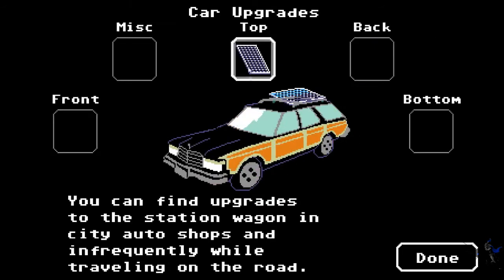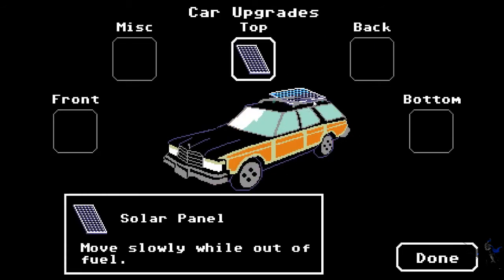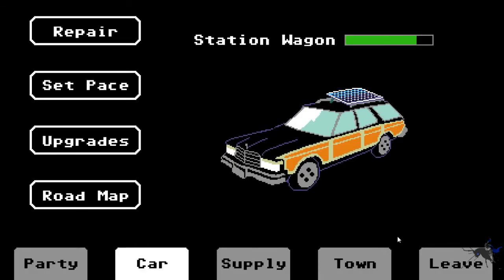Upgrade - so I've got an upgrade: a solar panel, which lets you move slowly while out of fuel. The hell? They said it was unusable. That is extremely useful.